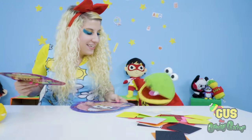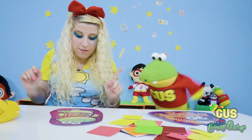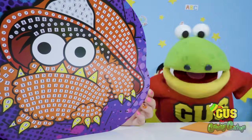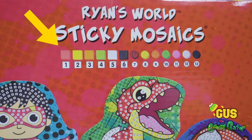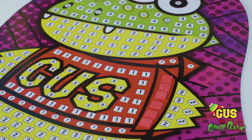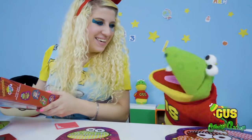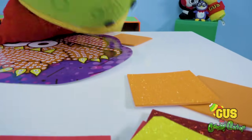Now we've got to put these stickers on them. You take each color and put the color on top of the matching color on your picture. You can even match it by number, too. Number one is our red shirt, so all we have to do is put our little red square on number one and we complete our first part. Moe's color is number three, which is orange. I'm going to need a lot of those orange squares, plus some for his hat.